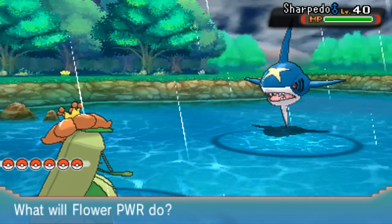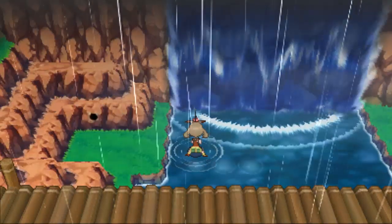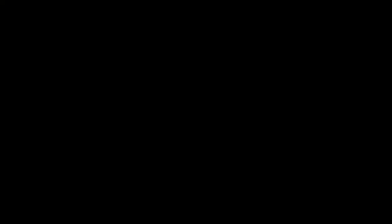On the Super Rod, the levels will be a bit higher too, so Feebas will be appearing at around level 30 to 35. If you want him to appear at a lower level so he's a bit easier to catch — not that he's hard to catch anyway — you can use the Good Rod.